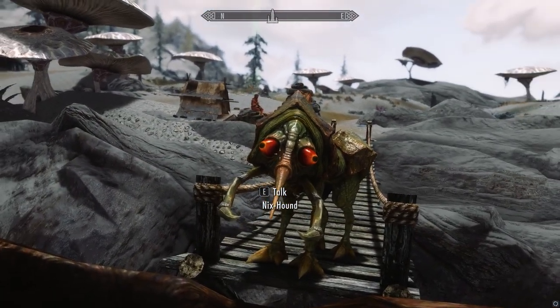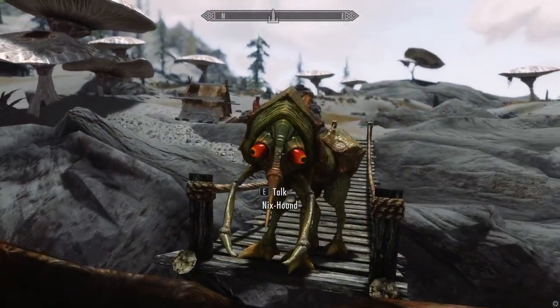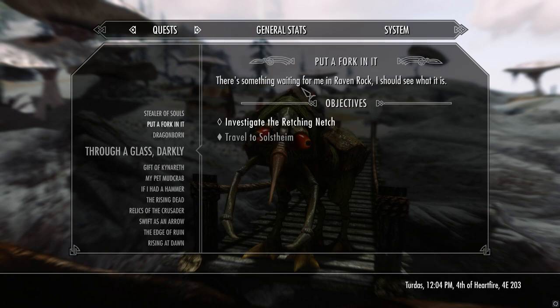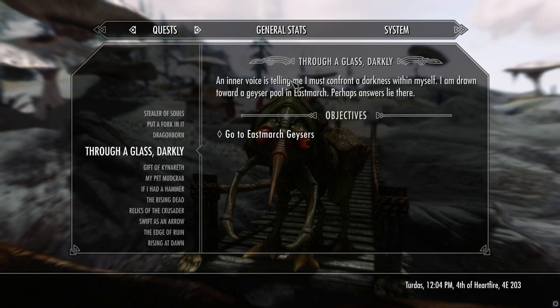We want to check it out in combat, but let's find some combat first. Oh that's another one — who sent the cultists? An inner voice telling me I must conform to the darkness within myself. Is this Creation Club? 'Through a Glass Darkly' — can anyone tell me, is that a Creation Club quest or just a regular Skyrim quest? I don't know, I'm googling it. It's a film. I think it's a quest.